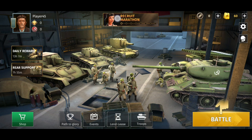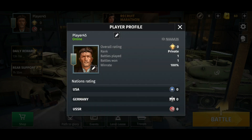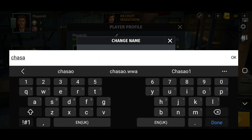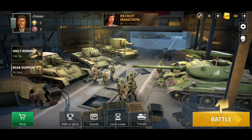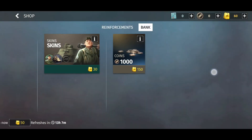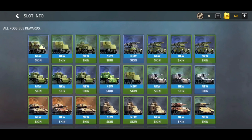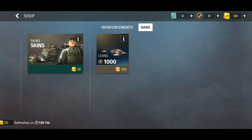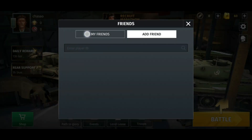Looking at the player profile — there's a pop-up for free tokens, so make sure to claim those. Remember to set your username; my username is Chasau but type in your own username. In the shop, you can buy skins using tokens, and there are various skins available.